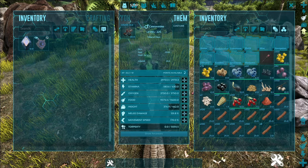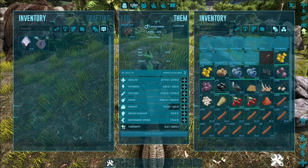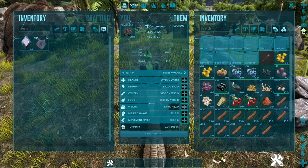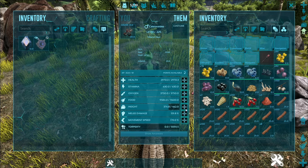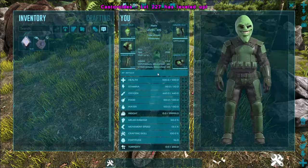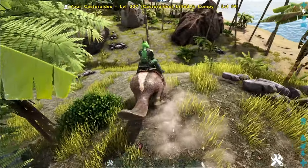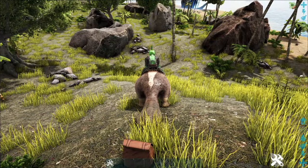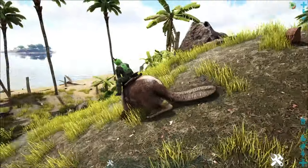A couple of things to note about these guys is they do get a weight reduction on a lot of this stuff. They get a 50% weight reduction on fiber, a 50% weight reduction on stone, thatch, and wood — so all those things weigh half. Because they're so excellent at gathering wood, a simple few levels up in their weight makes them perfect for gathering a lot of that stuff. You also get a little bit of thatch and they're a berry harvester too, which is pretty good because they're reasonably fast and don't take up a lot of space.